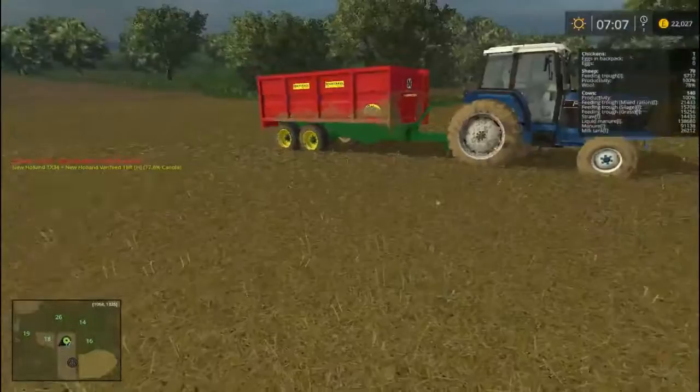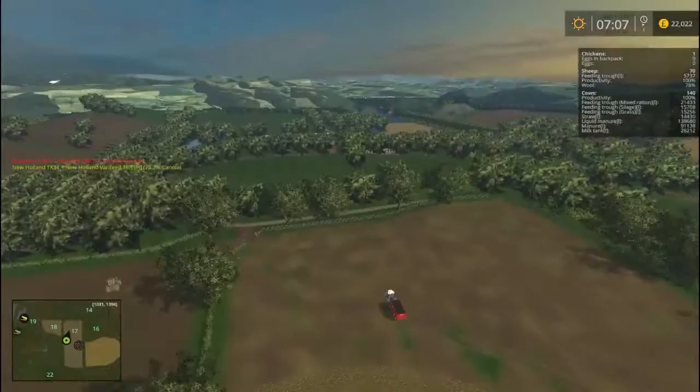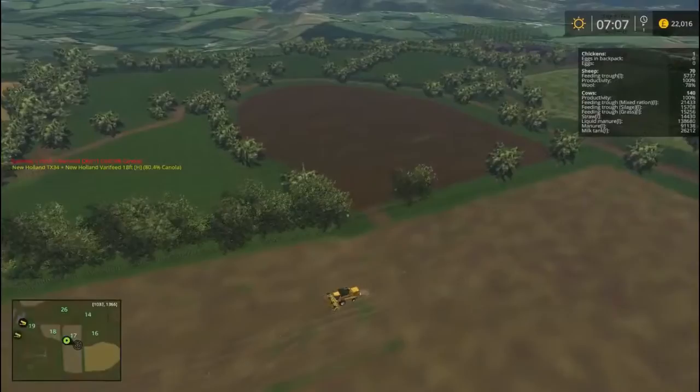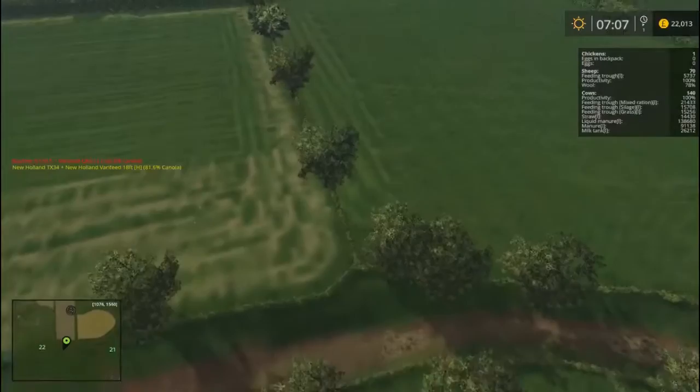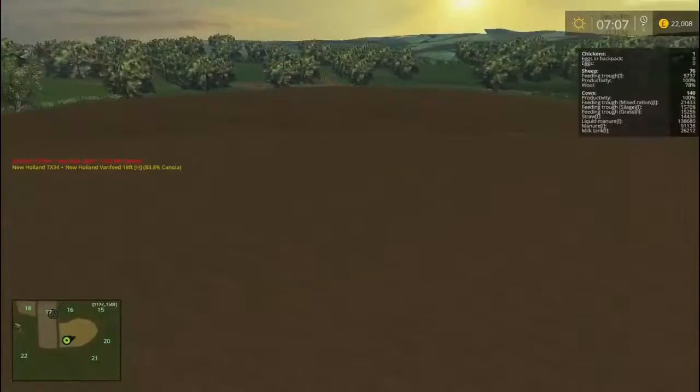We are looking at the very beautiful 6640 Powers SLE, whatever that is. We have started harvesting field 27, 1, 2 and 3. Field 18 is done and cultivated. Both parts of field 22 are mown - one side's been mowed and one's been tedded.